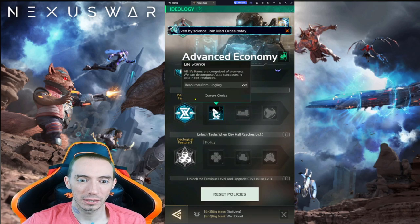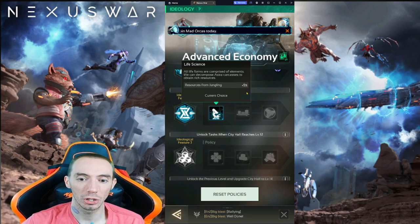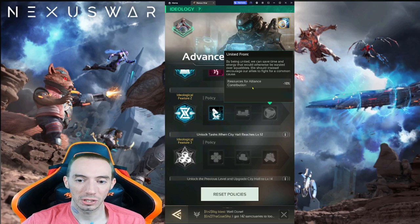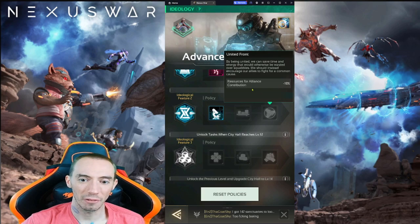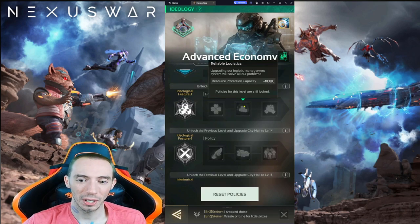The next one for level two is resources from jungling — every time you destroy a neutral army you'll get additional resources. You'll see plus 5%, that's the one I took. The other options are gathering speed and resources from alliance contributions. If you really just want to help your guild build up very fast — like you do a lot of those guild researches — basically every time you are contributing to the alliance research it's going to cost you less resources.